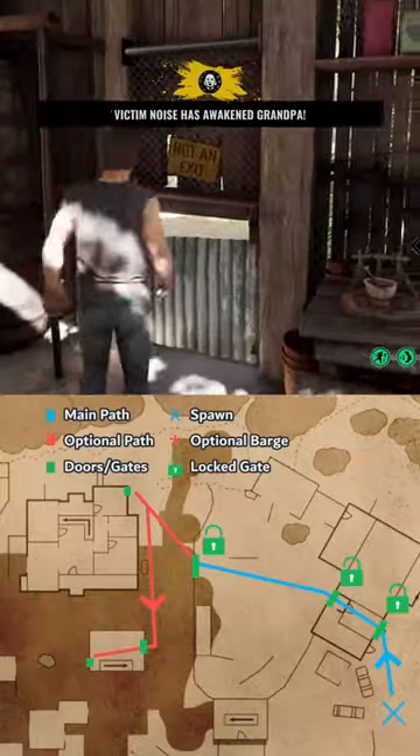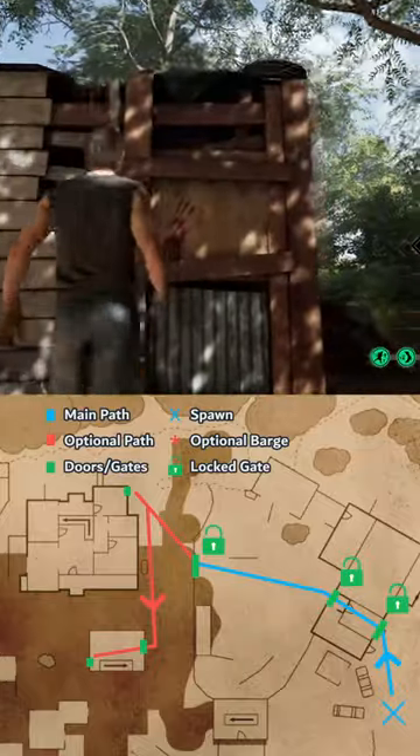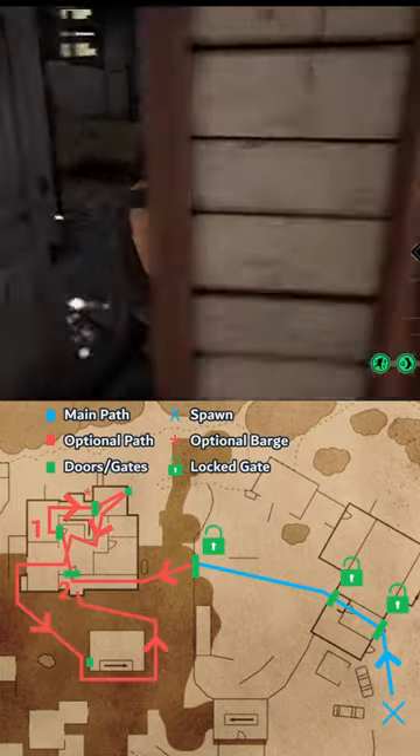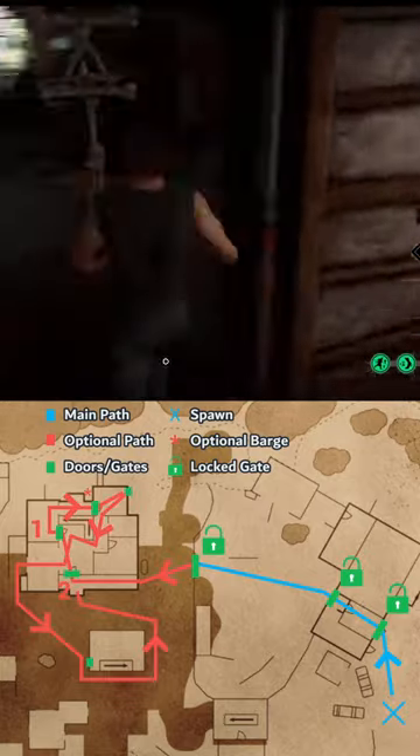Gas Station has two paths: either kick the shed and rear bedroom crawlspaces, or latch rear bedroom and barge kitchen door. You can combine both routes with enough time and even end up barging the front door.